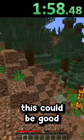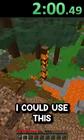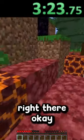Oh wait, there's another portal right there. Okay, wait, this could be good. And there's also a lava pool right there, I could use this. Oh, there's another lava pool right there. Okay, that's useful.